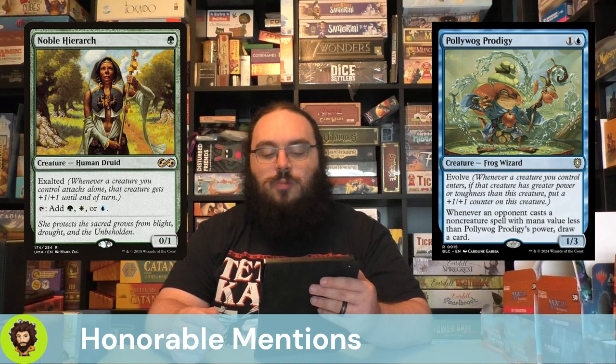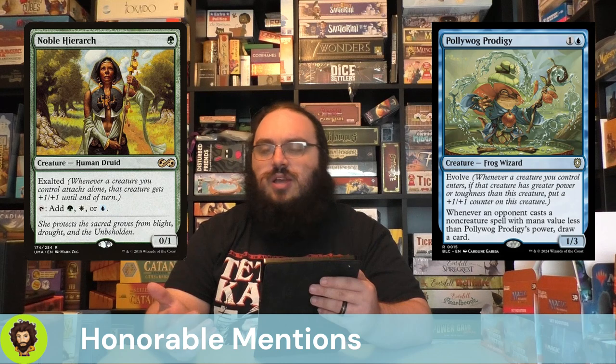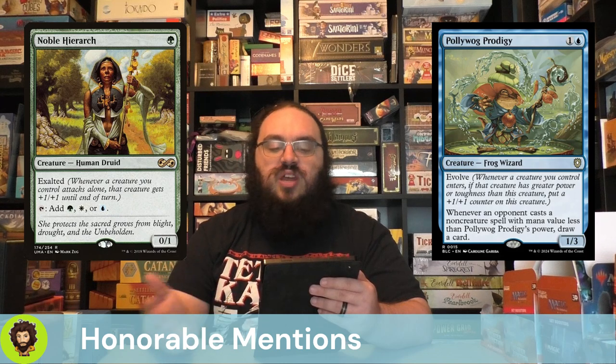Poliwog Prodigy — whenever an opponent casts a non-creature spell with mana value less than the Poliwog Prodigy's power, you get to draw a card, and it has Evolve. This is in the Offspring deck — sitting around $13, so not super budget, and I wouldn't recommend everyone go out and grab one. But the extra card draw, which is a sub-theme of this deck, is pretty solid.